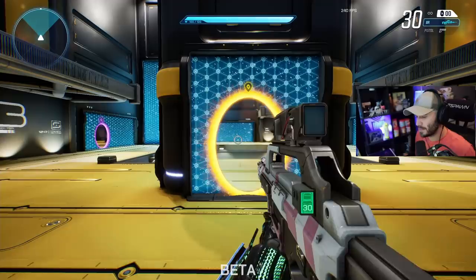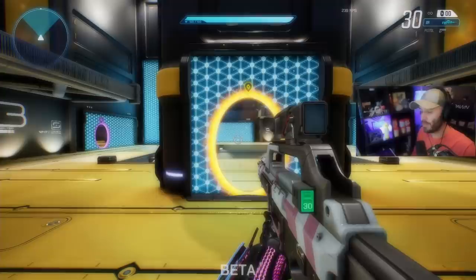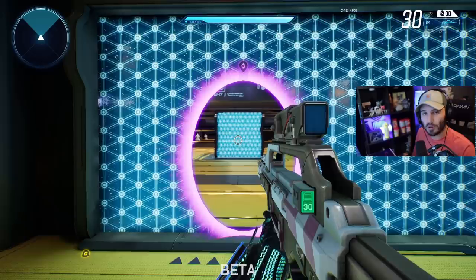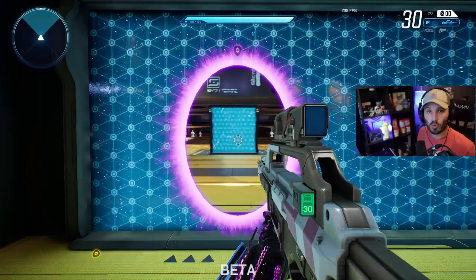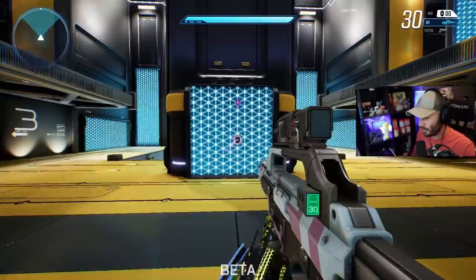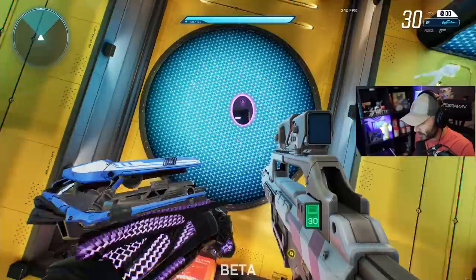The last idea I want to cover is closing your portals behind you to stop enemies from chasing you through them or shooting through them and using them against you. Say if an enemy is chasing me from behind — I go through my portal, but nothing stops him from following through or shooting through it. Except the fact that you can manually close your portals. You have two separate key binds for opening portals and a corresponding button for closing each one. If I don't want to close the purple one, I close the orange one with the other key bind. You have an individual key bind to close each of the color portals.